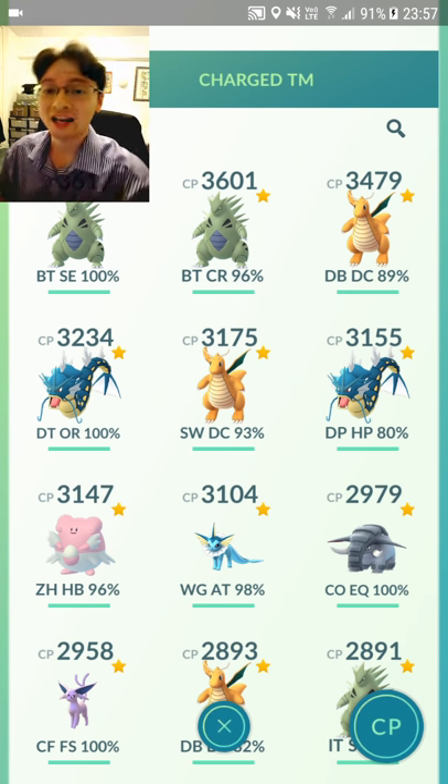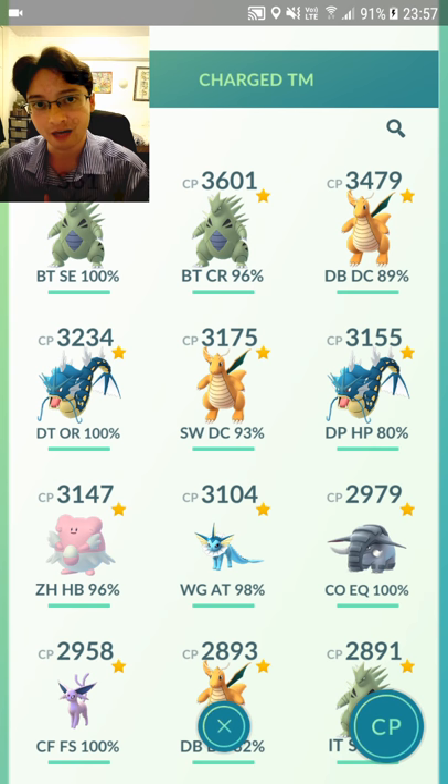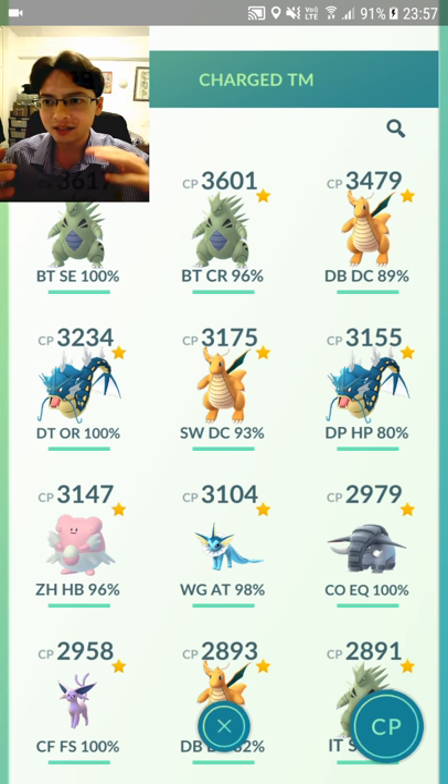Dazzling Gleam — like I said, with Machamp being the best Pokemon to try and take out Blissey with — if it's got Zen Headbutt and Dazzling Gleam, it also deals super effective damage against Machamp and against other fighting types like Primeape, or if you're in South America, Heracross.